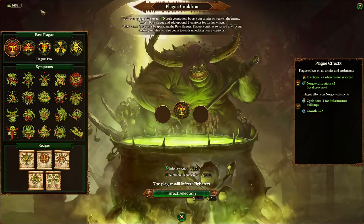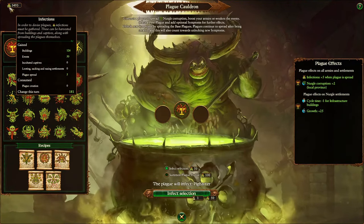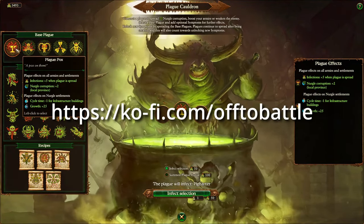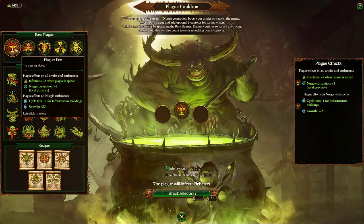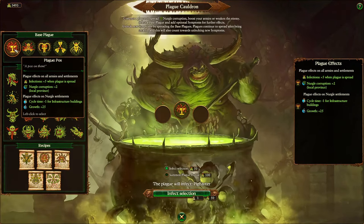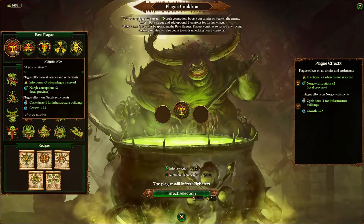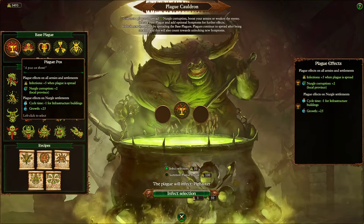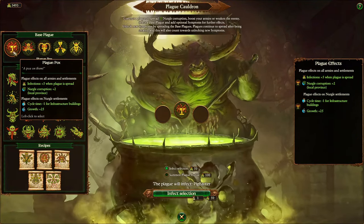We begin with the base plagues, and this is what you can use at turn 1, provided you have enough infections — that's your resource used for creating the plagues themselves. For each of these except one, you get infections plus 5 whenever a plague is spread, but that's a consolation prize. You don't earn infections as a net result of spreading plague. You also get plus 2 Nurgle Corruption, but that doesn't help if you already have 100 Nurgle Corruption, so this is mostly a factor for enemy provinces.